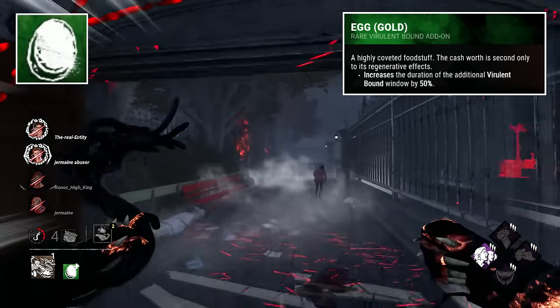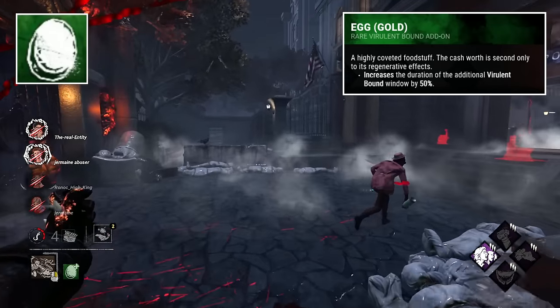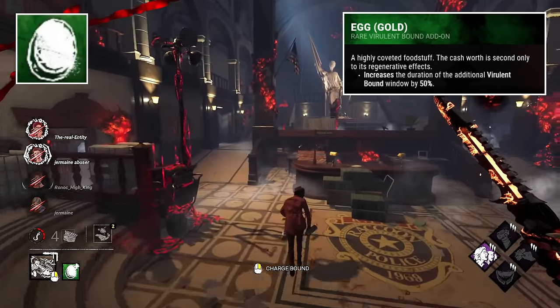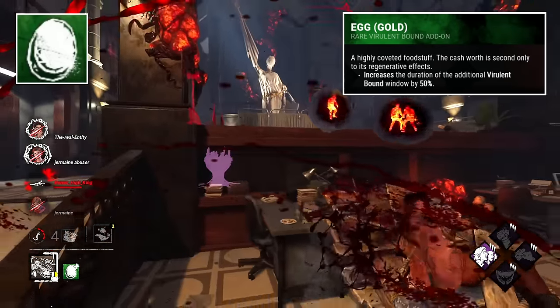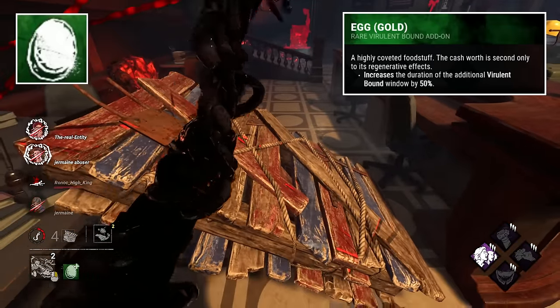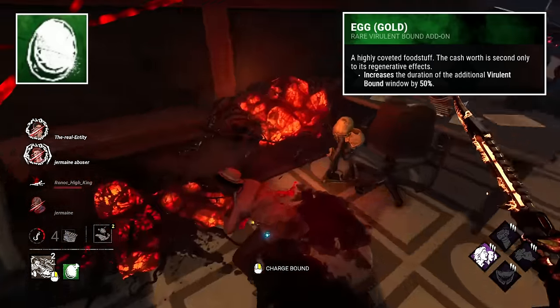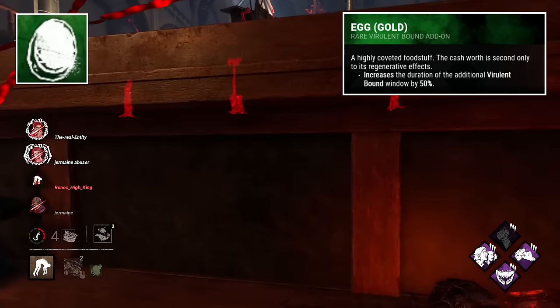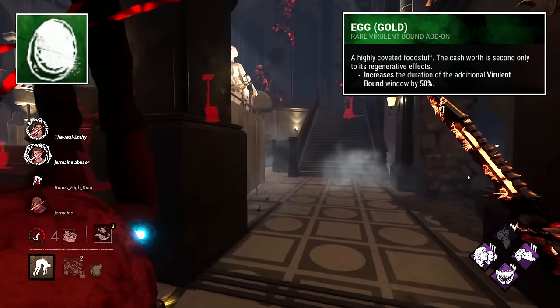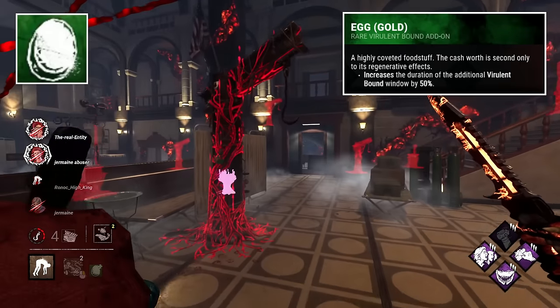Egg Gold would seem like the clear victor, but to me it's number 3. This is a highly coveted egg, made seemingly of actual gold. It has special healing properties and is incredibly valuable. We don't get the best sense of it in the image, but we do see a nice gleam to it. Out of all the eggs, this is the most prestigious and pristine — the one most would consider the top egg, but I think there's some better ones.